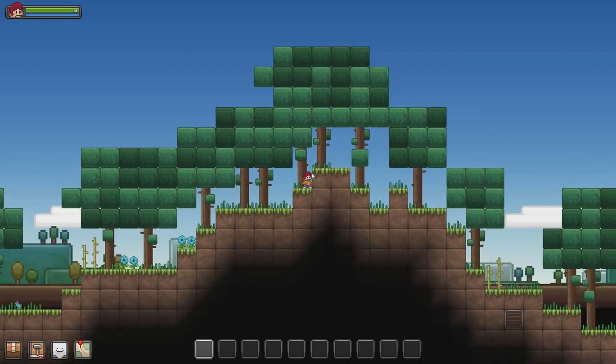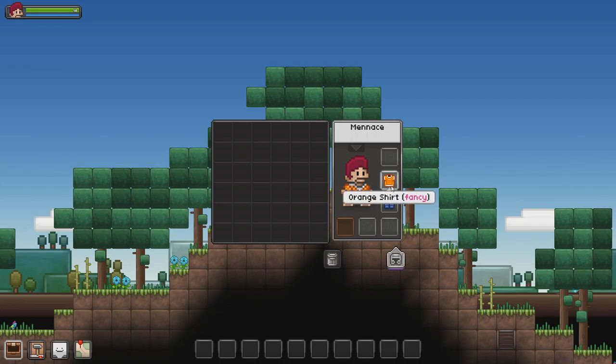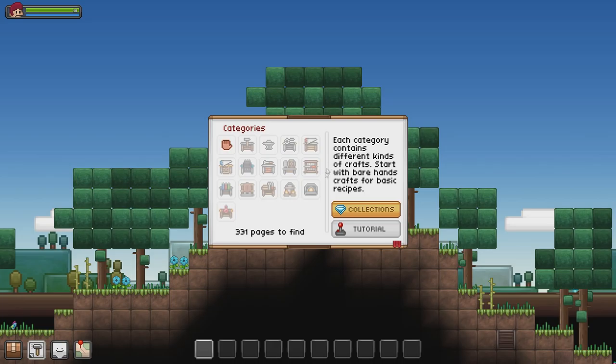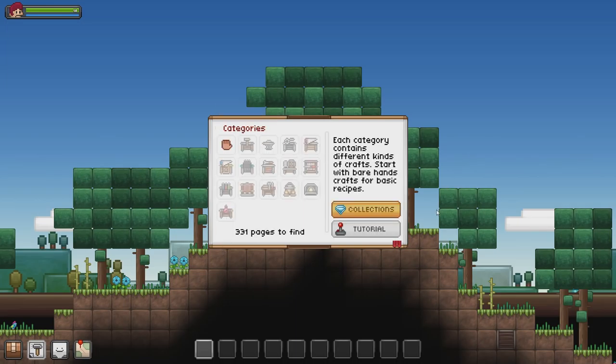This is our character here. We're wearing an orange shirt right now — can we take it off? We can. And some blue pants. Let's go pantsless for a little while. There are vanity-type items and armor slots, and a rubbish bin. Down here we have different categories of crafting. Right now we've got our bare hands because that's the only tools we have. We can make a torch, a wood axe, all the basic things you normally get in a standard survival game.